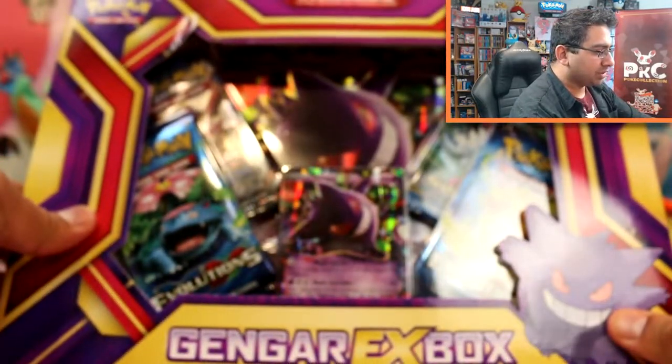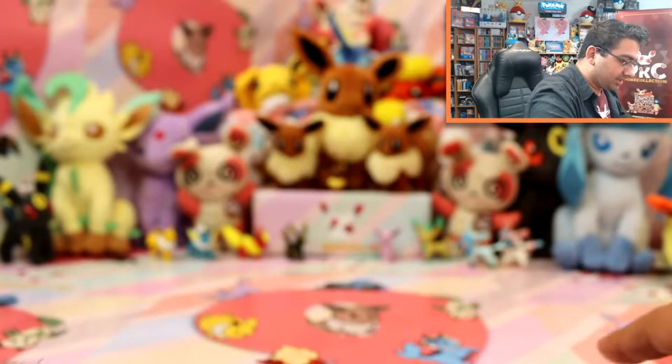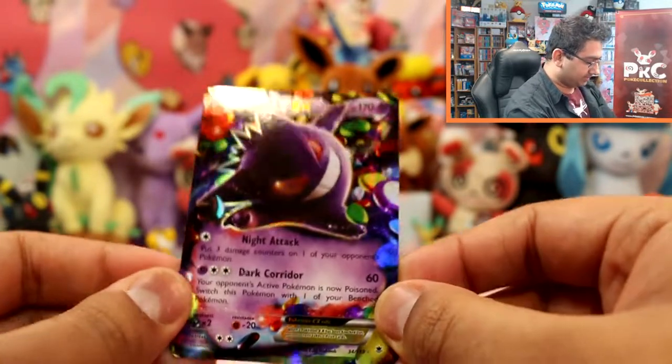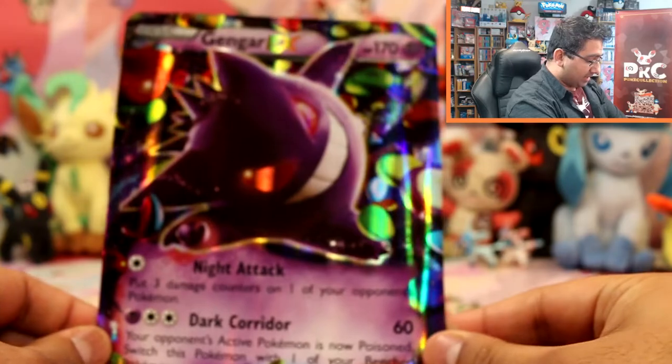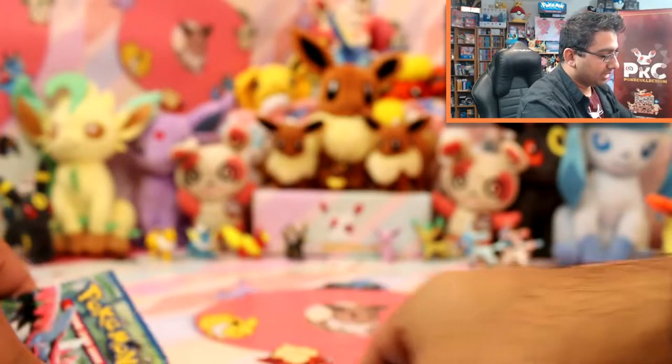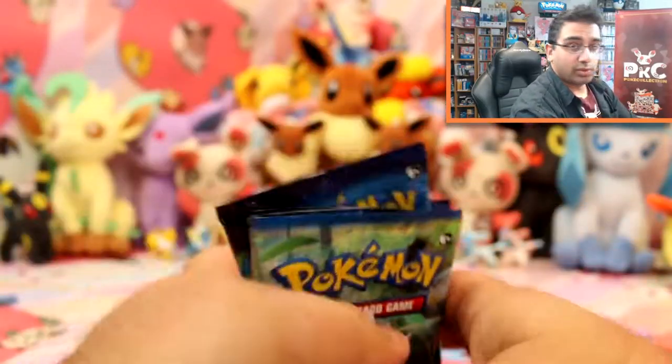Last box! We've got a Gengar — we've got two Evolutions, another Steam Siege, another Breakpoint. And now we have Gengar — beautiful and shiny — and then we've got a big version of it as well. We've also got a TCG code card. So we'll start off with Breakpoint, go on to Steam Siege, and then finish off with two packs of Evolutions.